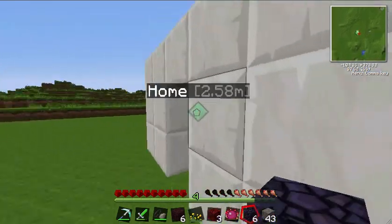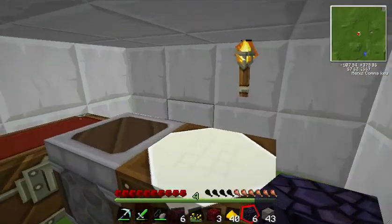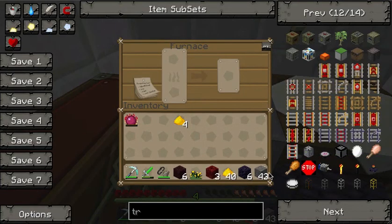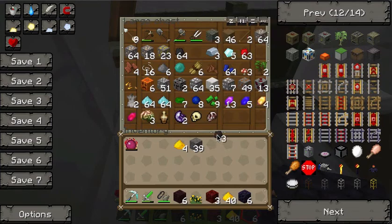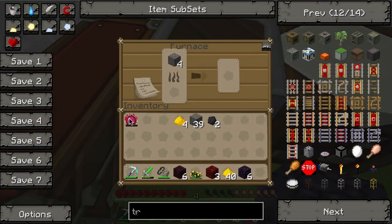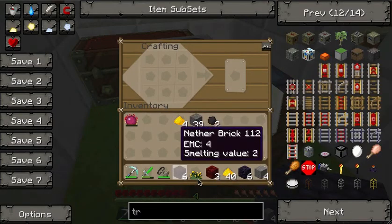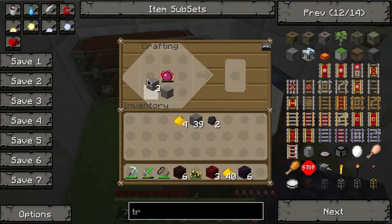Now I'm gonna use the Philosopher's Stone to create a Transmutation Tablet. To do it, you need four Smooth Stone — I'm gonna cook this cobblestone into Smooth Stone — and we also need four Obsidian and the Philosopher's Stone. You put the Philosopher's Stone in the middle, surround it with stone, and in the corners you put the Obsidian.